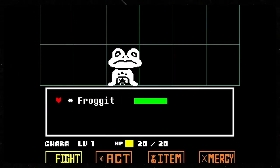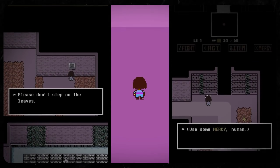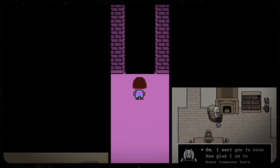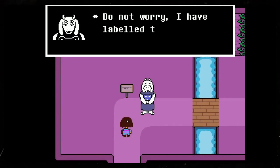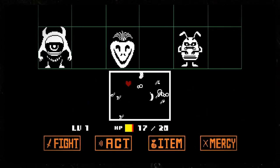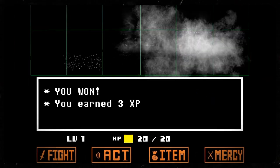Going on a murderous rampage is commonplace in your average RPG — it's the entire backbone for concepts like grinding for levels. But when Undertale came to the gaming scene in 2015, it brought with it a compelling alternative to combat. This Kickstarter success turned fame storm allowed players to work their entire way through the game as either a pacifist or a genocidal maniac, and everywhere in between. Should you decide to spare all your foes, Undertale gives full reigns to finish off an encounter as a delightful conversation where you persuade, compliment, and dance your way to a peaceful agreement.